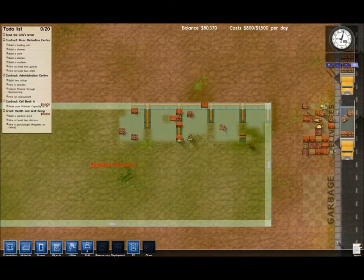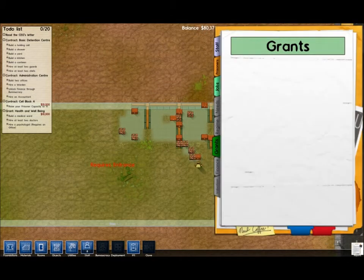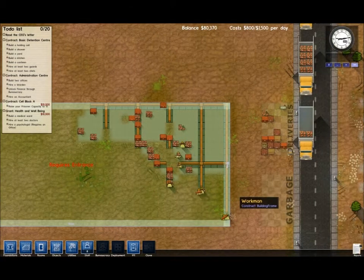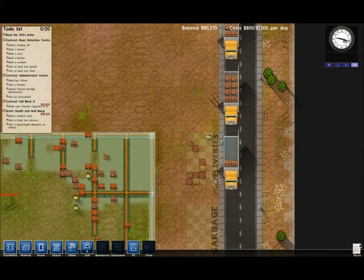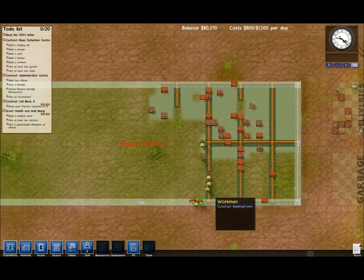Up in the top right you'll notice there's a clock, and underneath it will tell you what the prisoners are meant to be doing. I haven't really set that up just yet, so I need to do that. I've only got workmen, and I'm going to need a warden to set up that lock. I need someone to unload the supply truck though - they're a bit busy at the moment, that's not a problem.